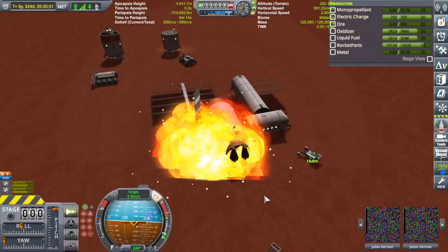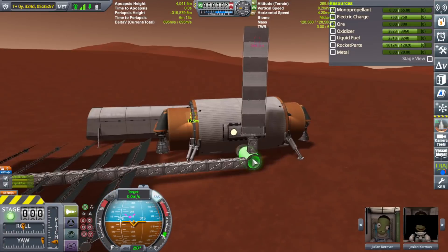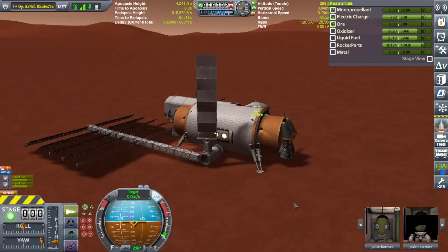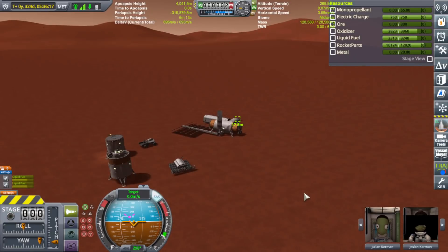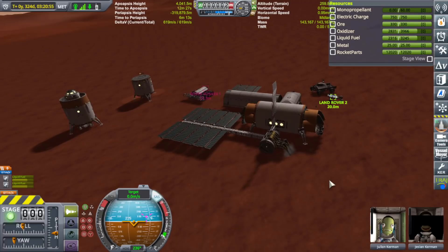Whoa, whoa, whoa - what the hell? That was super kraken, and that is not happening. Because as much work as we put into this colony, it would suck having the entire colony die immediately without having another smelter on hand. That being the case, I think the first thing we're going to actually do is build a secondary smelter. F5 save.